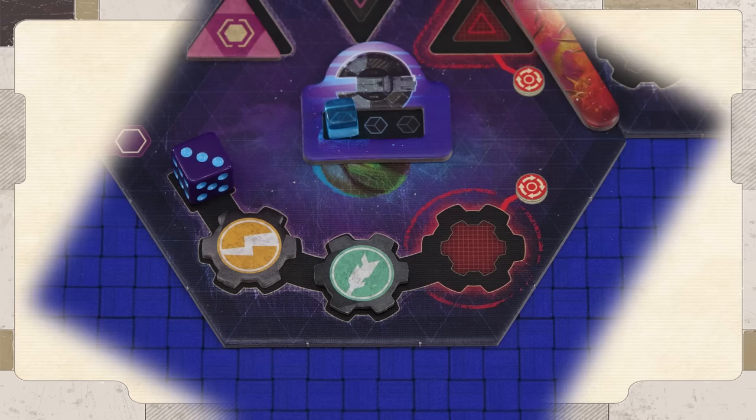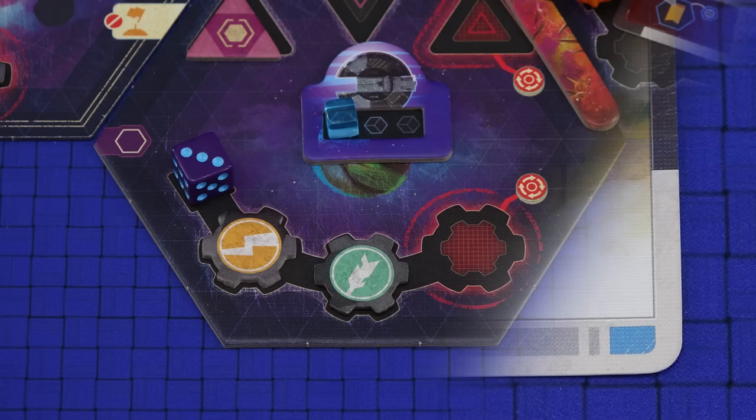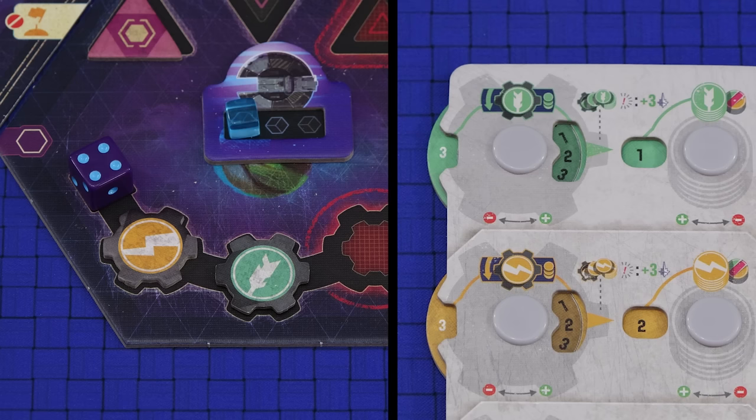Sectors with permanent guilds or installations such as a pre-printed shipyard work as normal but they can never be removed or replaced. Most sectors have a population value indicated by the value of the population die. Various effects in the game can increase or decrease population, but this can only ever be done if the sector is pure — in other words not corrupted. To increase population simply increase the value on the die by one — population can never go above six. A change in population immediately affects the production levels based on the guilds in the sector. Some effects decrease population — this can only be done in non-home sectors and you can never reduce population below one. Note that a sector with a fixed population die (the black ones with red pips) can never be changed.